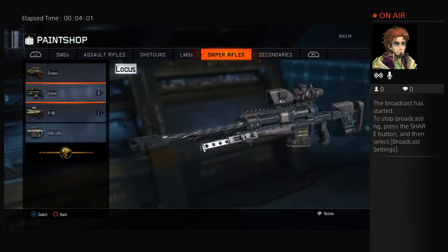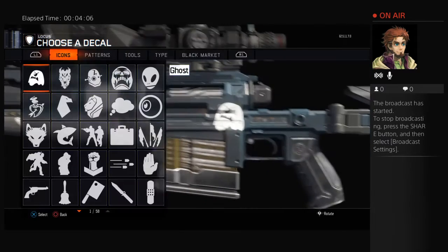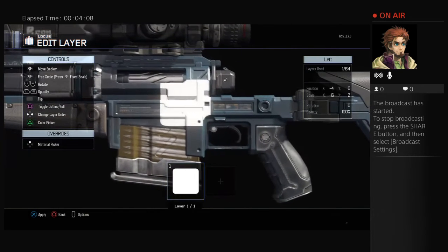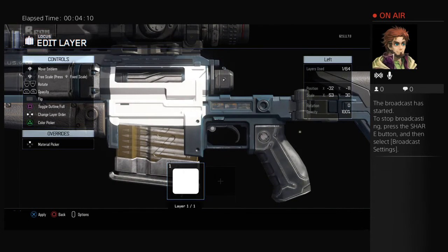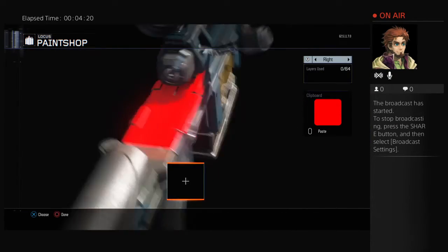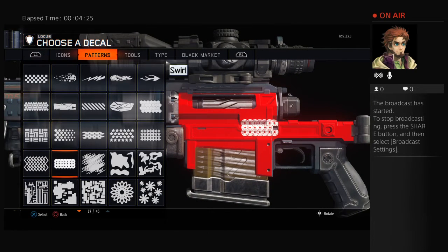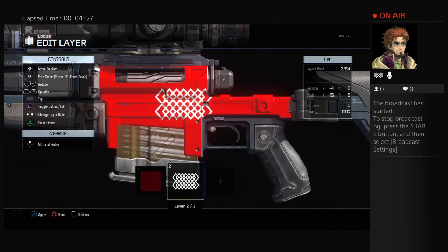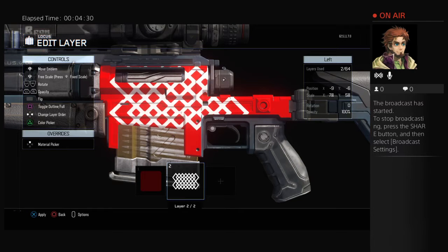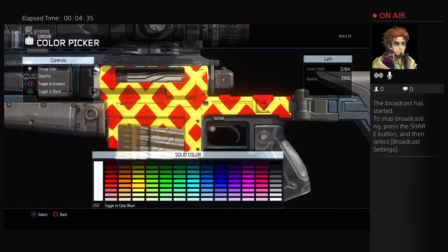Now for the Locust — I made mine a little weird. Do the same thing as the other side: get a square, make sure it covers the gun, and make it red. Pretty much the same thing on here — this right here, same as the other side with the knife. Get the one from the bottom.